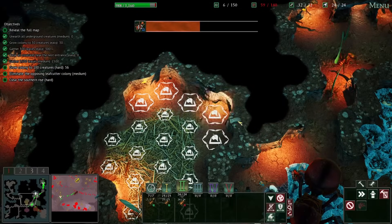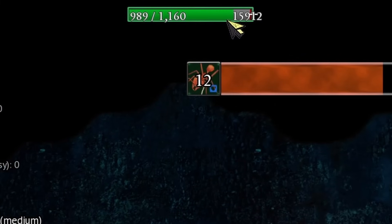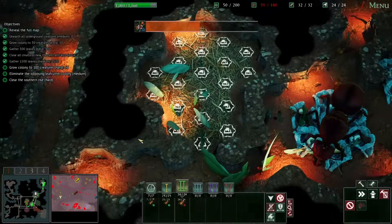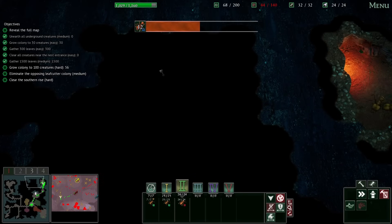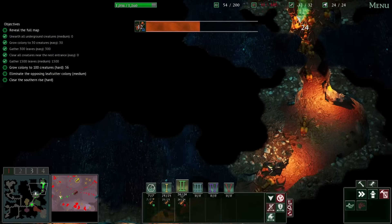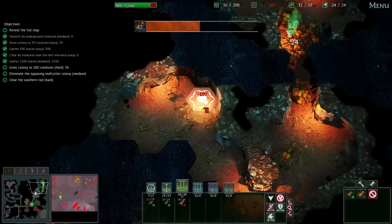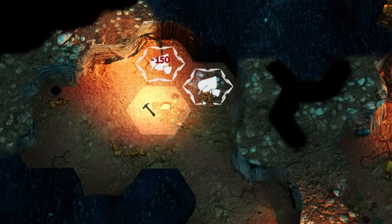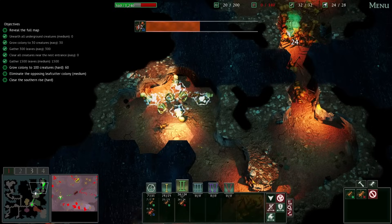So let's celebrate by putting some more leaf stores in. Oh, look at all this fungus — our food is almost maxed out. That's incredible. But now we do need somewhere for the majors to start coming in. I feel like this area up here is a good and healthy area for that. So let's start excavating it — and a lot of it. So now you can just start putting these things in. Oh my goodness, that's expensive — 150 per tile. I mean, I guess it makes sense. These are kind of like the boss ants.